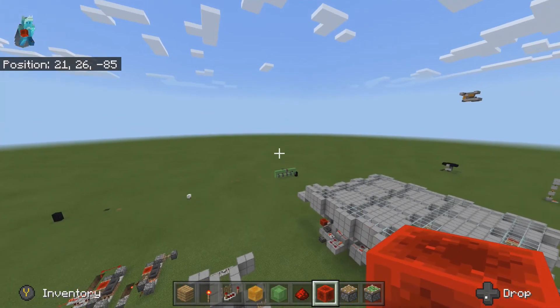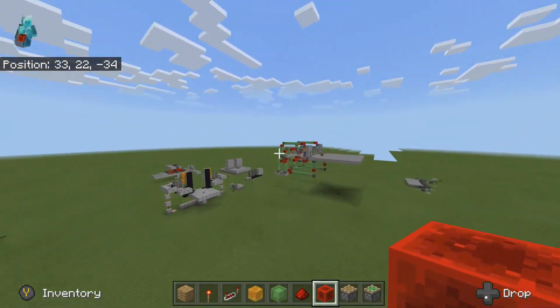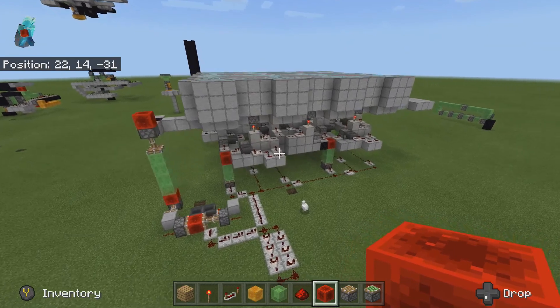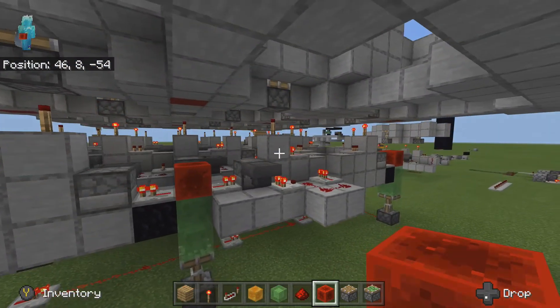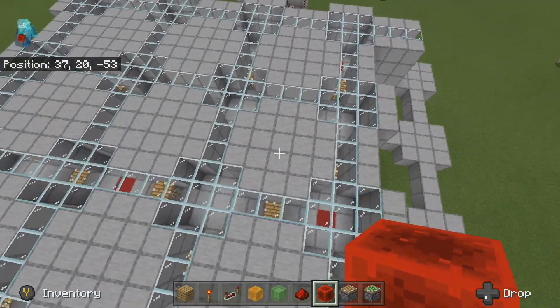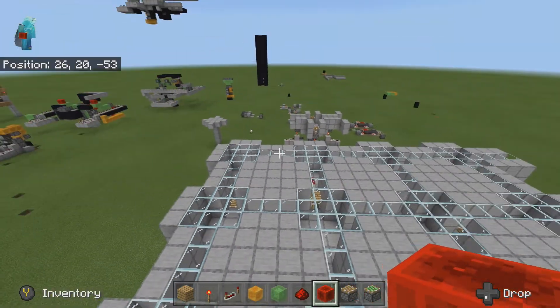Hello everyone, you're probably wondering where I've been. Since the last video of making these things, I got really into making redstone contraptions, and I made this thing right here, which is a maze that every 5 or 10 seconds it changes which doors open and close.